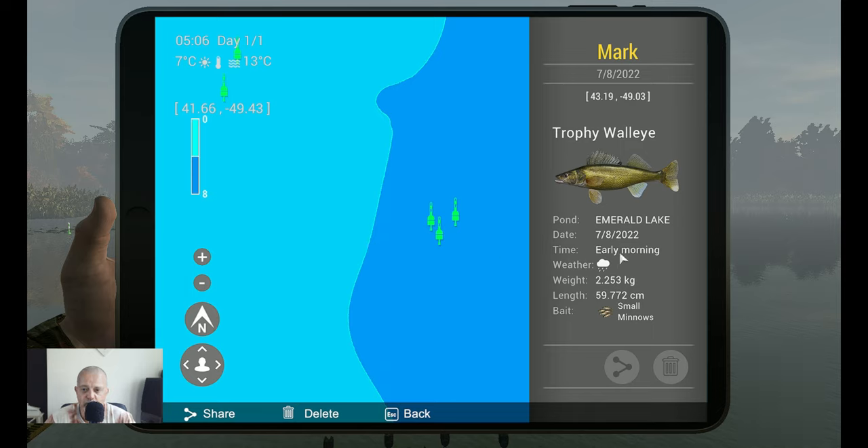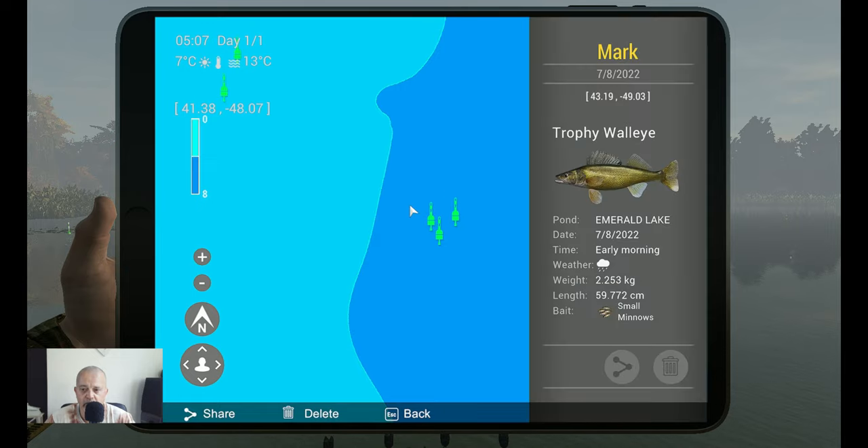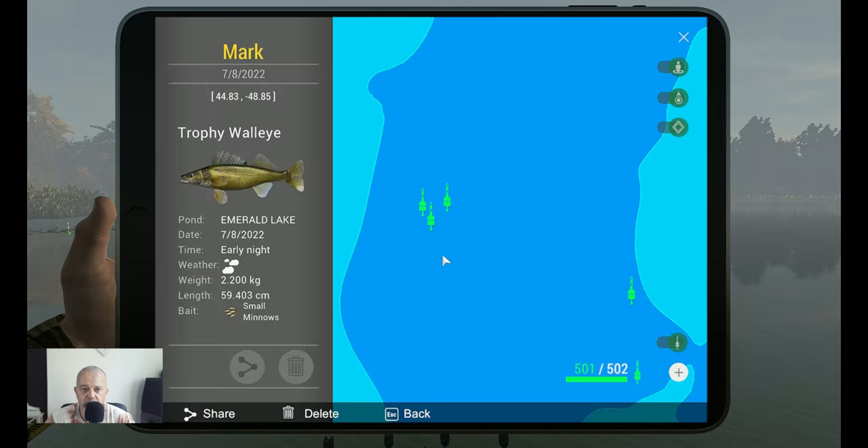As you can see, this was in the day - 2.2 kilograms, 43.19 at minus 49.03. The next two are at late night: 43.72 at minus 46.63. And here we got another one - this was the early morning: 44.83 at minus 48.85. So guys, now you got the markers for this money maker of Emerald Lake - money and XP maker. I hope you will enjoy fishing for them, level up, and earn a lot of money. Thank you for watching and see you in the next video, guys and girls.